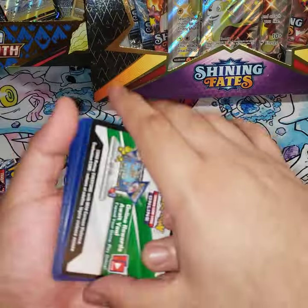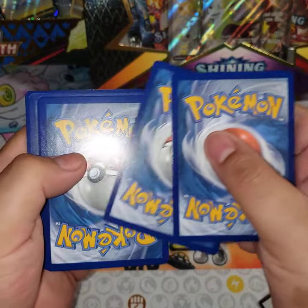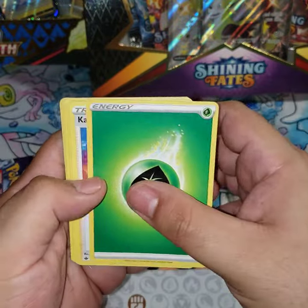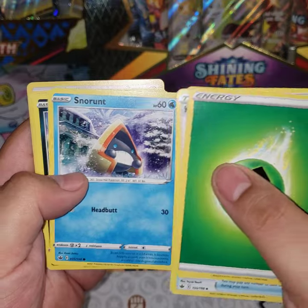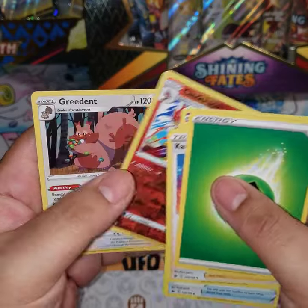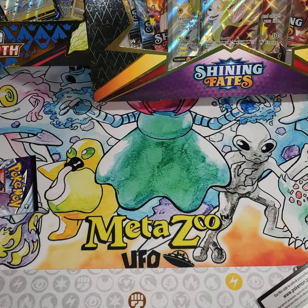What you want from this set is the golden Snorlax — that's what I want. One, two, three, four. Forget the Galarian birds. Let's go. We got Karen's Conviction, Klettle, Gloves, Echo Horn, Aaron, Snover, Slowpoke, Coney Race, holo Greninja. So far it's alright.